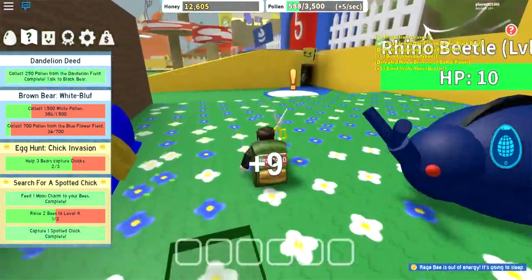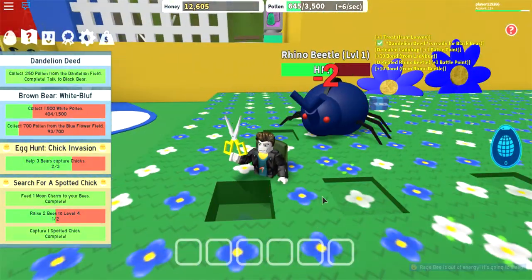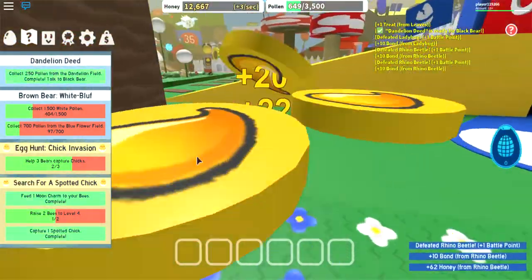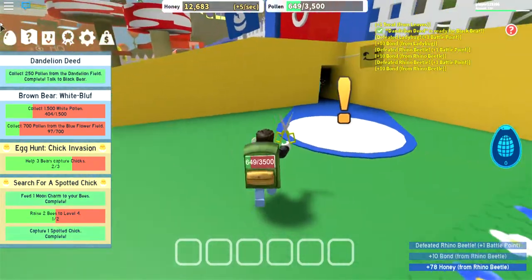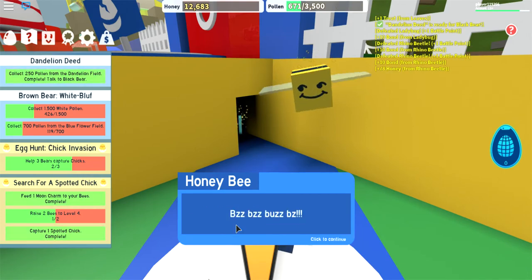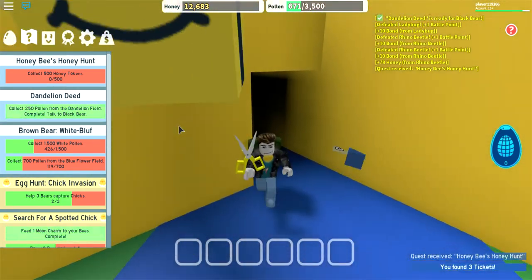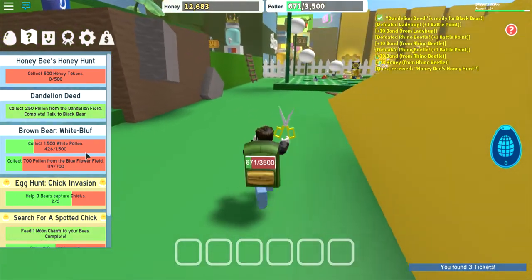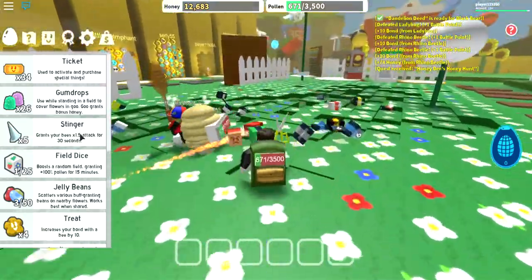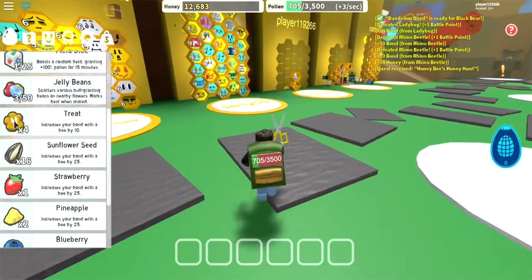Yeah, all I need is to search for the spotted chick because I haven't fully gotten two level-four guys yet. Sure, I'll get you honey - tokens, tickets, three tickets. Basically all I need to do is give some treats to my bee. Forgot which one needed to be leveled up.